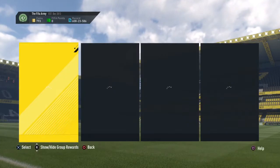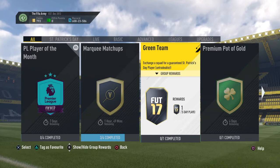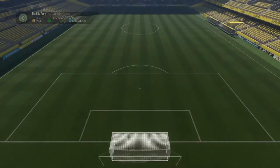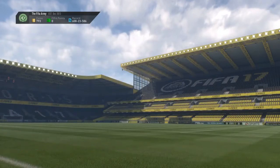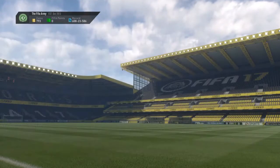EA released some squad build challenges. The main one being the green team, where if you complete it, all you need to do is put in some Republic of Ireland players, and then you do get a kit and a free untradable player. I'll show you who I did get.